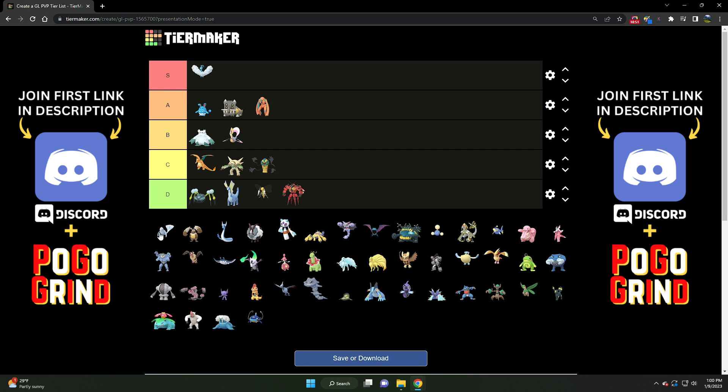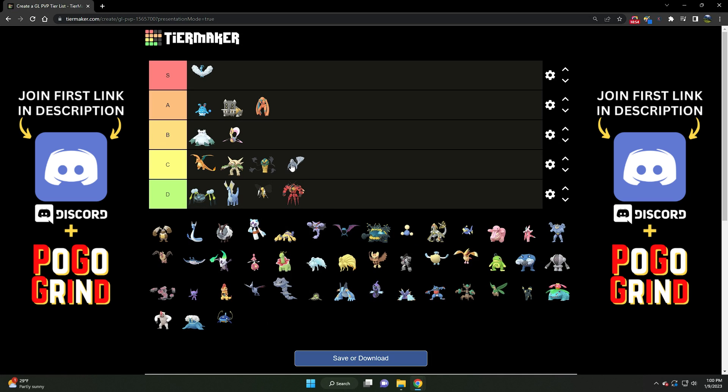Next we've got Dewgong — C tier. It's decent but very limited in both its typing and moveset. Much like Cofagrigus, it really needs a strong bait move or a fast-activating charge attack — something a lot more viable than Aqua Jet. If it could learn Weather Ball Water or Ice, or Surf, and it had that along with its bulk, it would shoot up into the stratosphere. But for now, solid C tier — very solid specialty cup type of Pokemon.